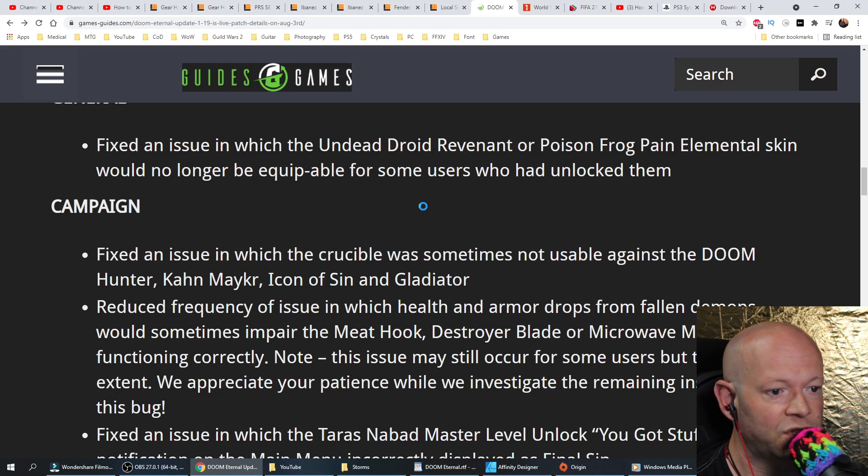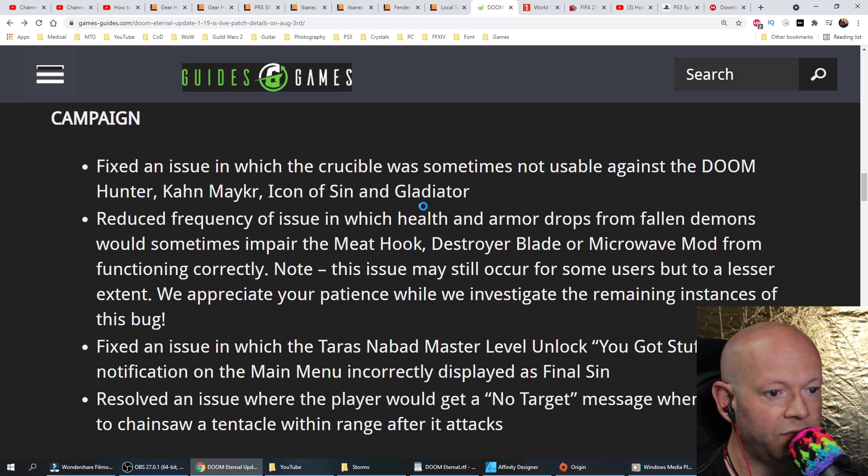Campaign. Fixed an issue in which the crucible was sometimes not usable against the doom hunter, Khan Mekir, Icon of Sin, and Gladiator. Reduced the frequency of an issue in which health and armor drops from fallen demons would sometimes impair the meat hook, destroyer blade, or microwave mod from functioning correctly.